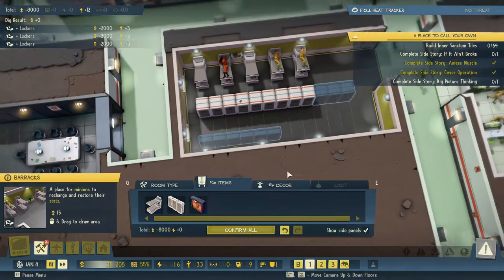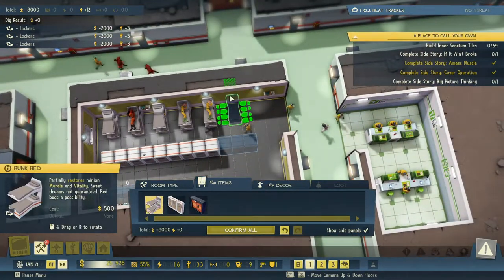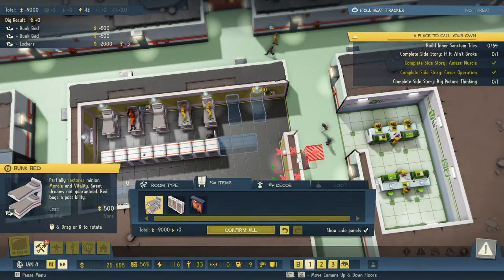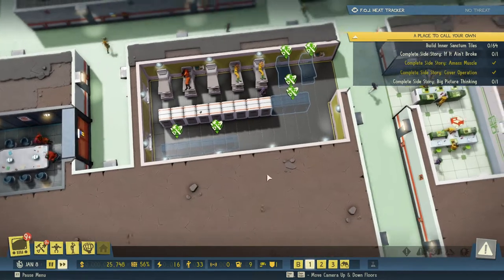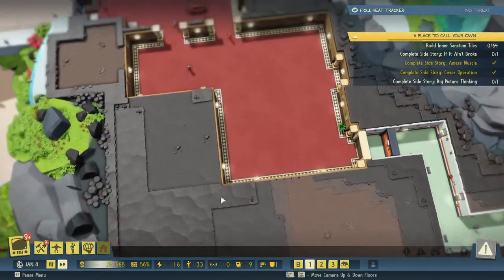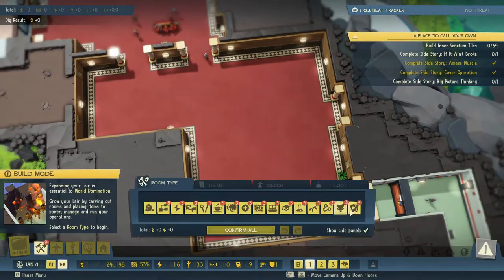All right, so that's 12 more minions we can get in here, and let's stick in a couple of beds. Okay, so all of that is coming in. Now we need to set up some cover operations here.